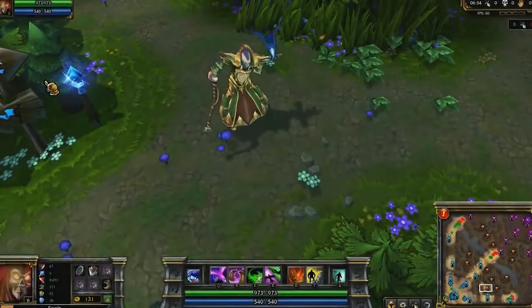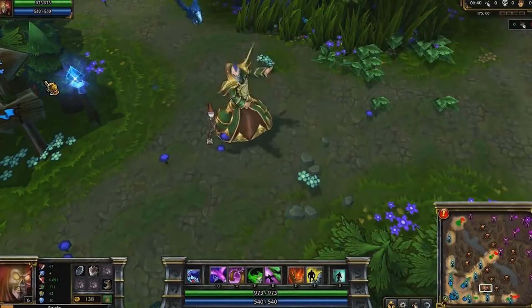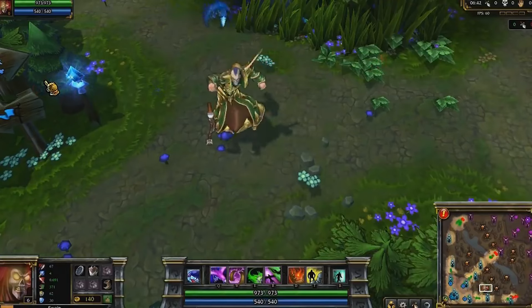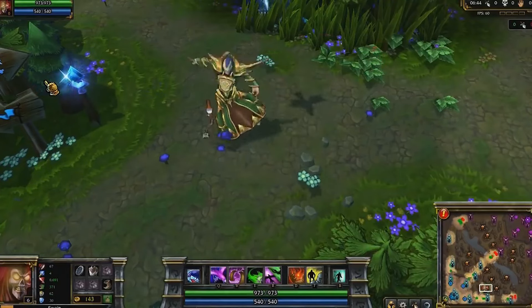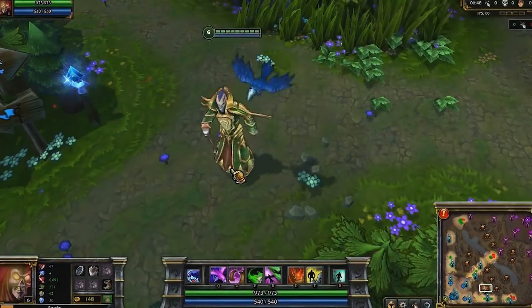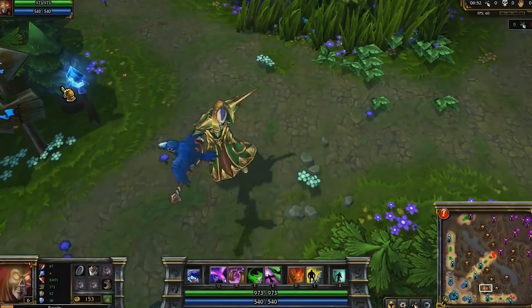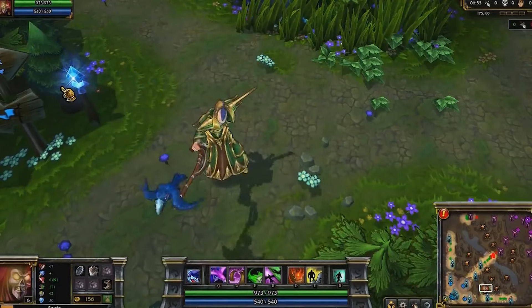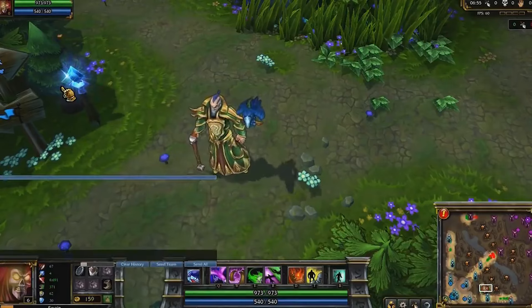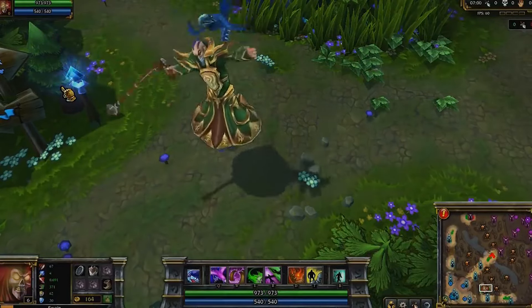Swain is a caster who specializes in taking down single targets and disabling enemies. Deathfire Grasp and Rylai's Crystal Scepter are two huge must-have items. Swain's passive, Carrion Renewal, gives him a mana regeneration buff for a few seconds whenever he kills an enemy minion or champion. Note: a few of Swain's icons in this video are images of Karthus as the correct icons weren't ready at time of recording.